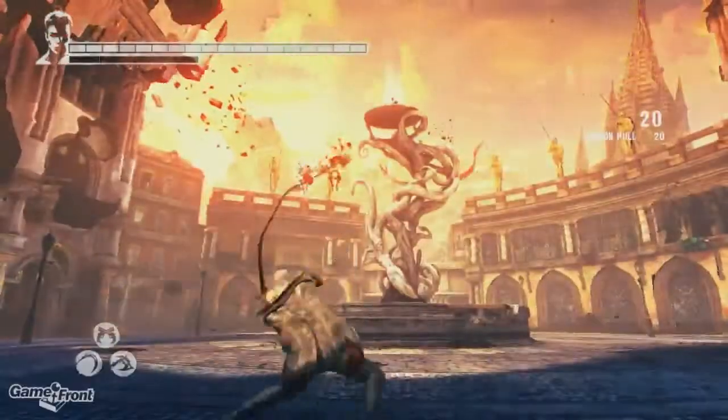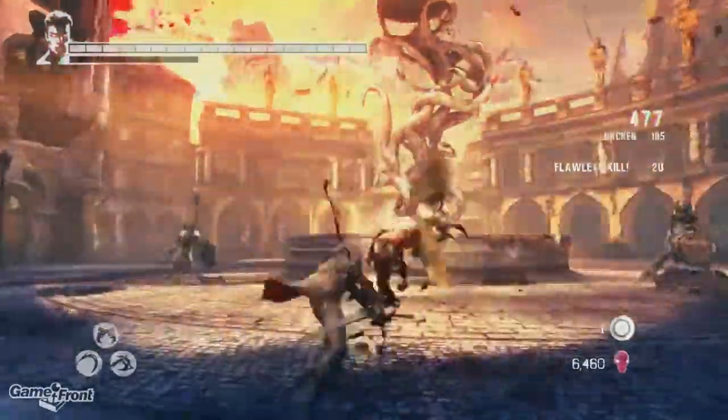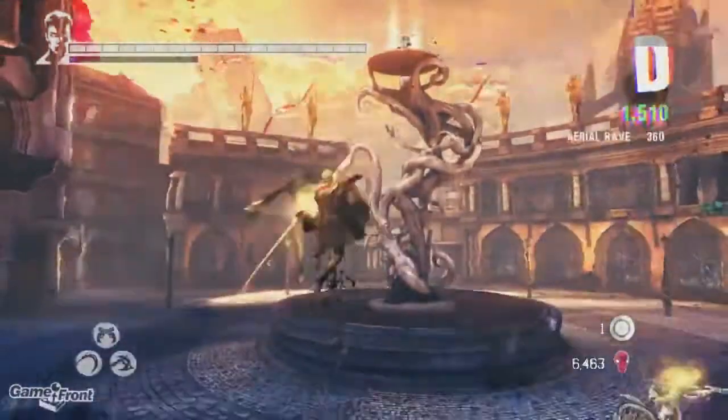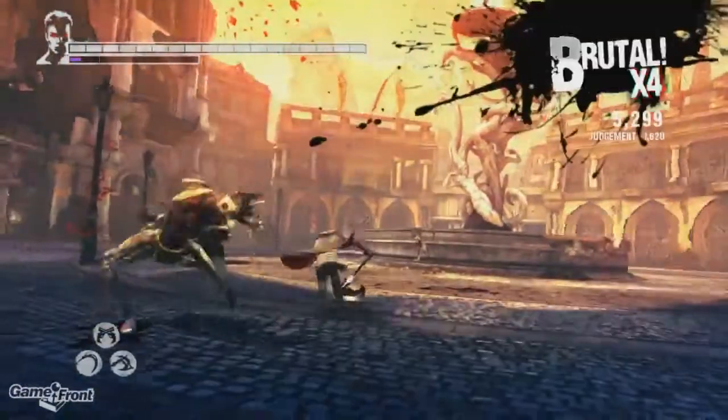What you want to do is simply make it through the first two battles of the level without getting hit. This shouldn't be too hard, as the only enemies you have to face are some easy flying enemies that can be pulled, a few shield knights that can also have their shields pulled to stun them, and eventually a chainsaw enemy.